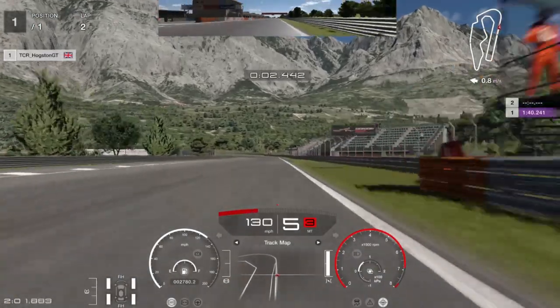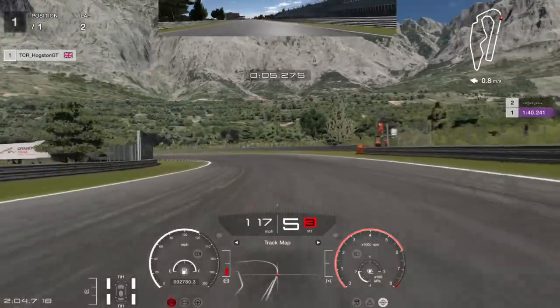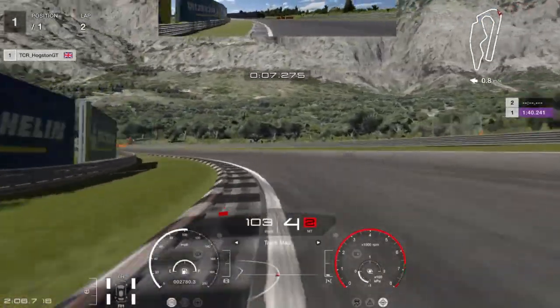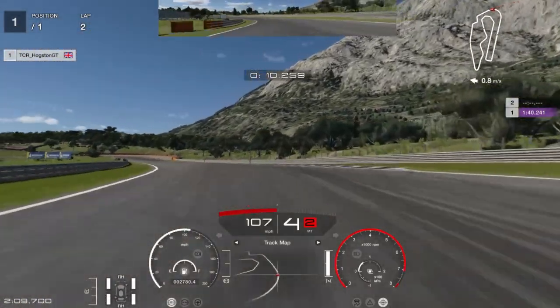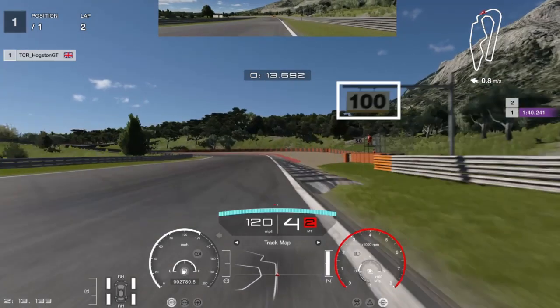As we start on the home straight, look for the Dragon Trail sign just before the corner. Once you go past that, get off the accelerator, lightly on the brake, and slow it down to about 100 miles an hour while turning. Get as close as you can to the apex. When you hit 100 mph, start booting it back out — you should make that corner no problem without going wide.